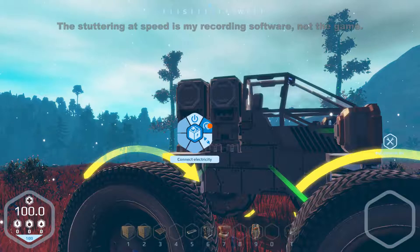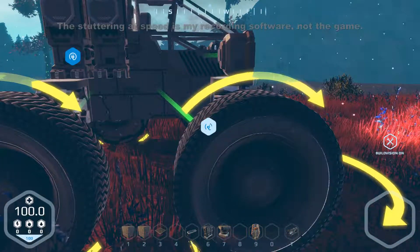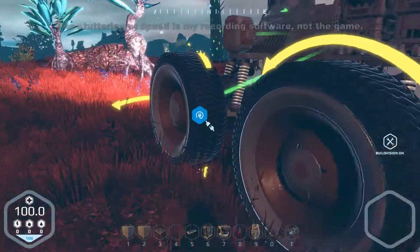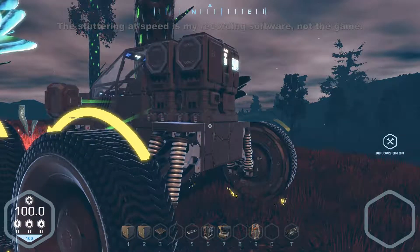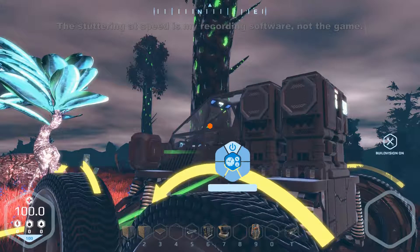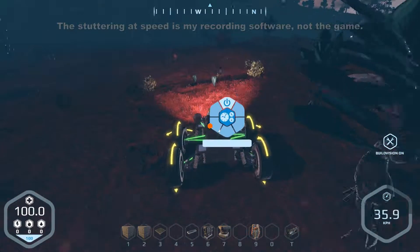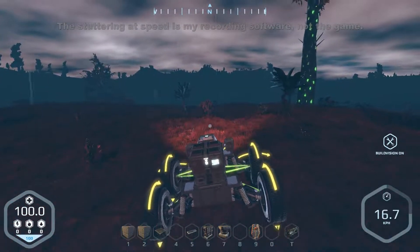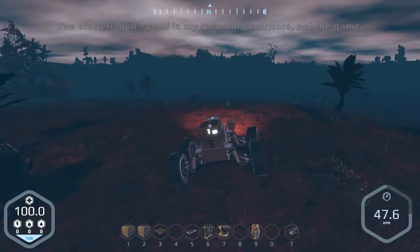If I connect these to the front as well - this rear one - we've then got two batteries on from all of them and we're on the front. It's dim a little - I'm not sure if the sun's gone down again already, or it's just because it's raining. It's getting dark again.